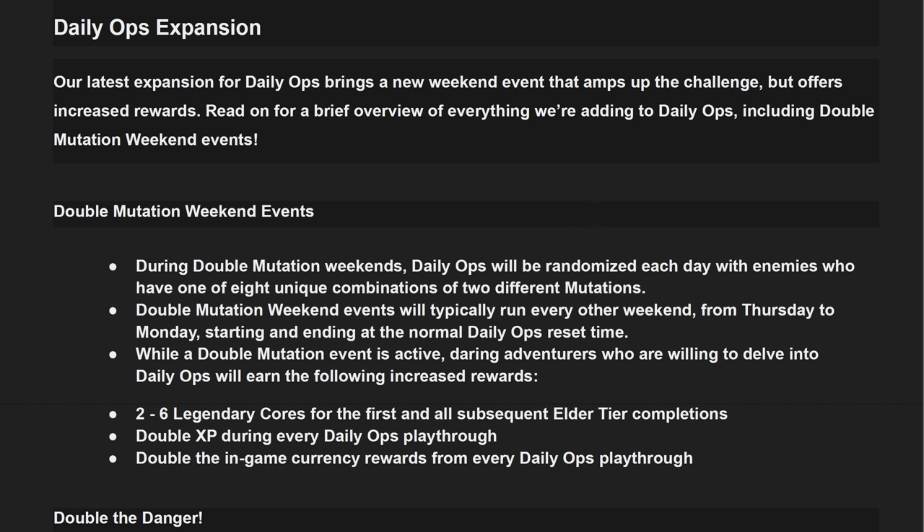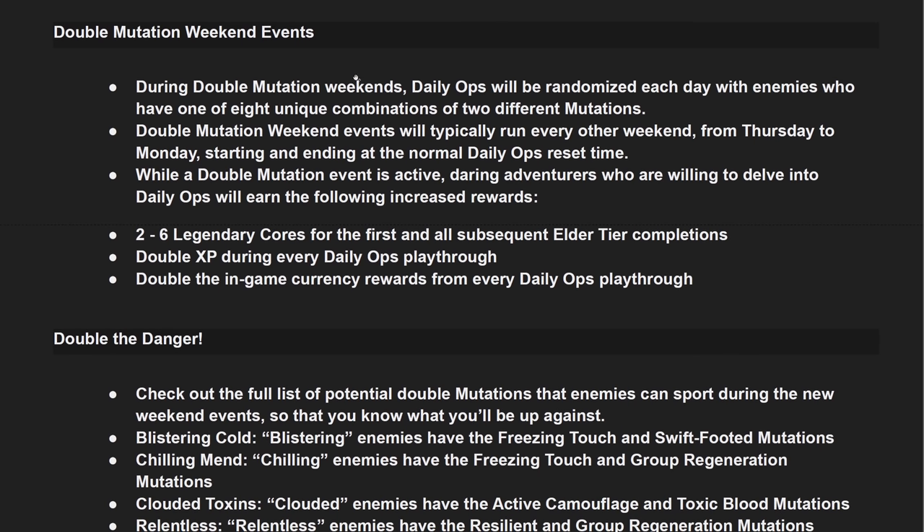Daily Ops Expansion — our latest expansion for Daily Ops brings a new weekend event that amps up the challenge but offers increased rewards. During Double Mutation Weekends, Daily Ops will randomize each day with enemies who have one of eight unique combinations of two different mutations. Double Mutation Weekend Events will typically run every other weekend from Thursday to Monday. While a Double Mutation Event is active, players will earn: 2-6 legendary cores for the first and all subsequent Elder Tier completions, double experience, and double in-game currency rewards for every Daily Ops playthrough.